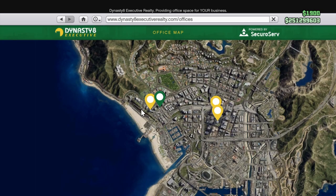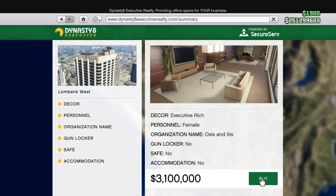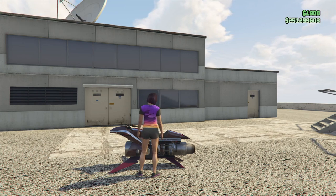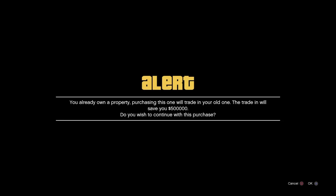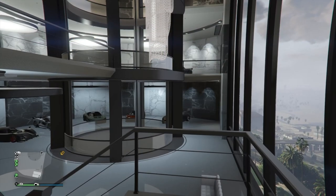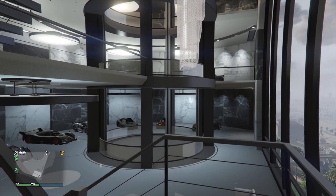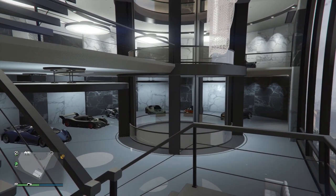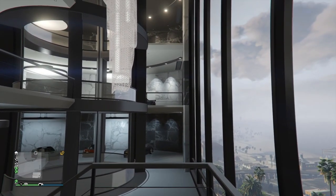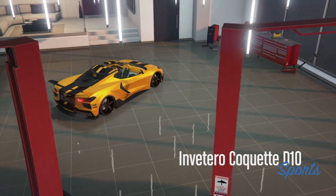The executive office property has a 50% trade-in value from your original purchase price. If you got it for free in a criminal enterprise pack, 50% of free is zero, so you won't get any trade-in for those. Office garages that you've already purchased, as well as all design and lighting options in those garages and all personal vehicles in the garages, will transfer to the new location. So will the custom shop, if you've already purchased that.